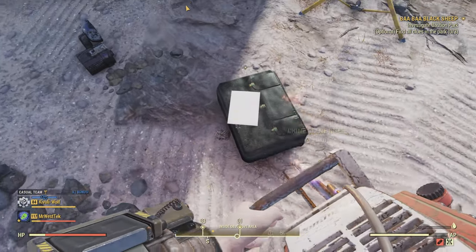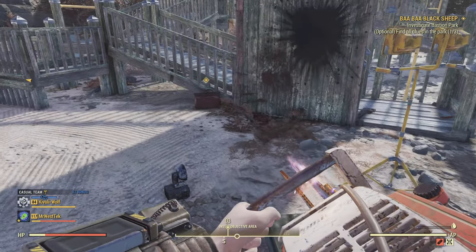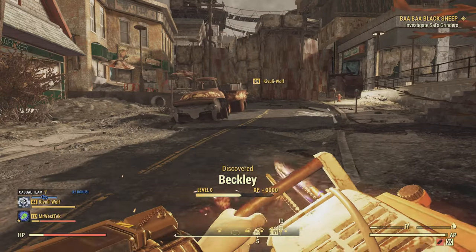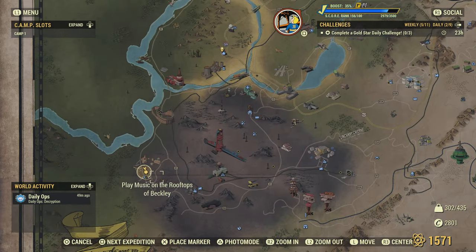One of the clues is on this briefcase - the crime scene notes. Then come over to this doctor bag and grab Wolf's letter as well. That will progress to the point where you can investigate Sal's Grinders, which is over here on the map in Beckley - we're still in the Ash Heap.